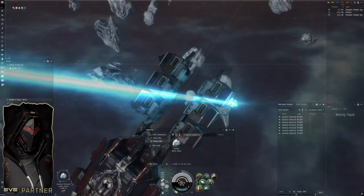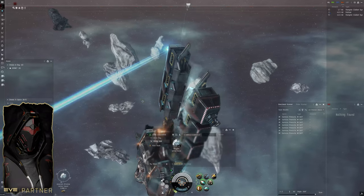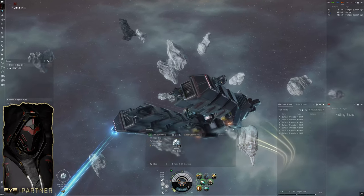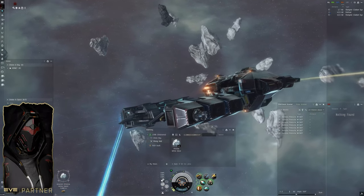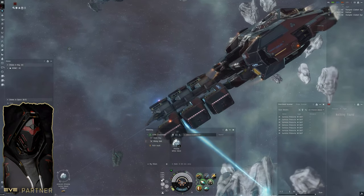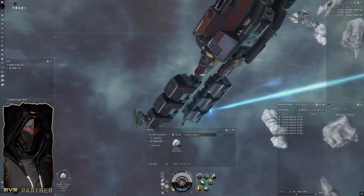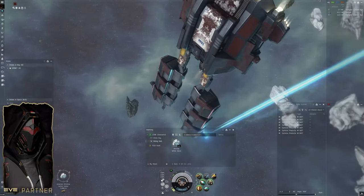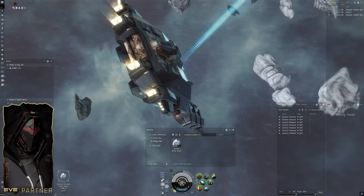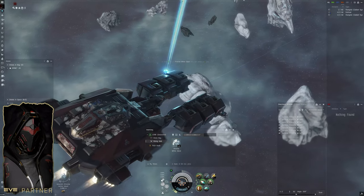If you want to do anything with ice in nullsec you're going to need a fleet. What I used to do is bring a Rorqual with several Hulks out here, but if I had to take a fleet out here now it would probably be a Porpoise and a few Procurers just to be on the safer side. The Procurers have higher damage with drones so taking down rats is a lot easier for them. The Porpoise can be a little soft to the battleships so you might have to have a shield booster on it.